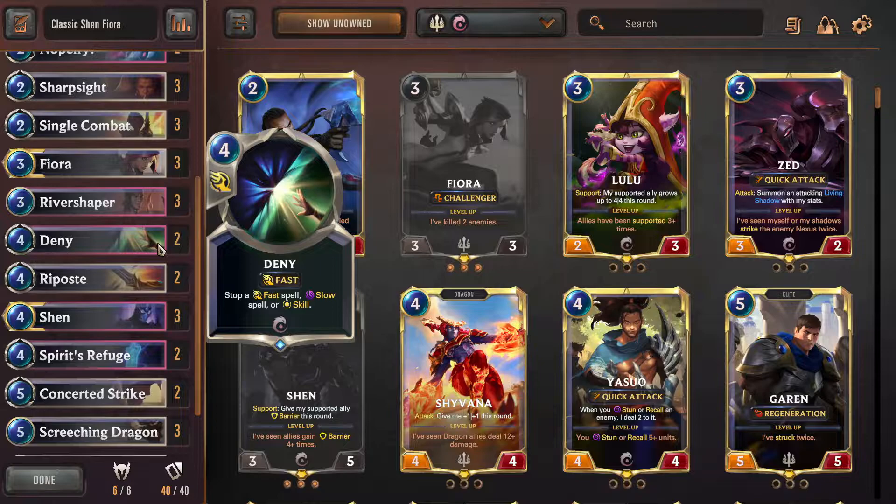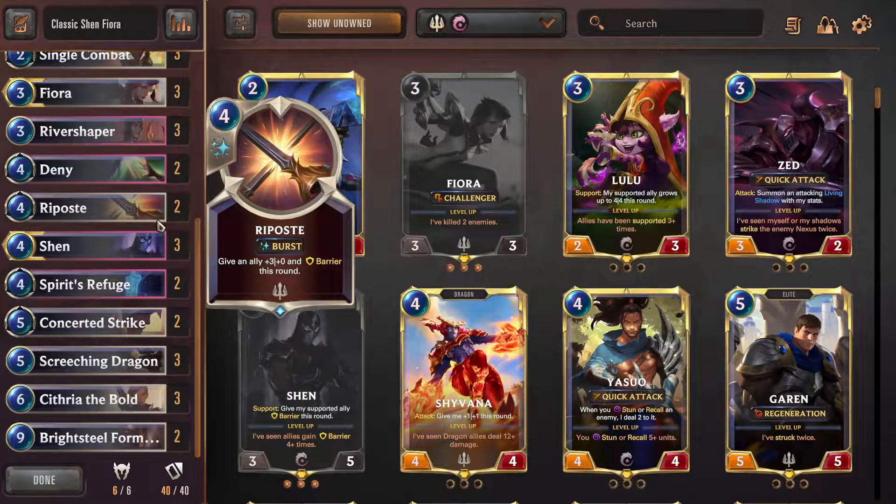Two Denies — the main reason you play Shen Fiora. I only run two because I'm not the biggest fan of the third copy over Nopeify. I think you should only run four counter spells total; I'm doing a 2-2 split of two Denies, two Nopeifies — though you could do three Denies one Nopeify, or three Nopeifies one Deny. Then Riposte — the classic barrier spell. It lets you trade up and kill bigger stuff than your units can normally handle, and of course gives barrier to protect your units. I only have two because I'm also running Spirit's Refuge.